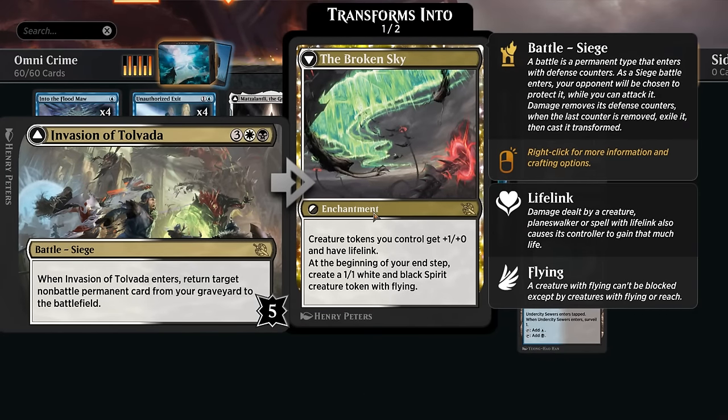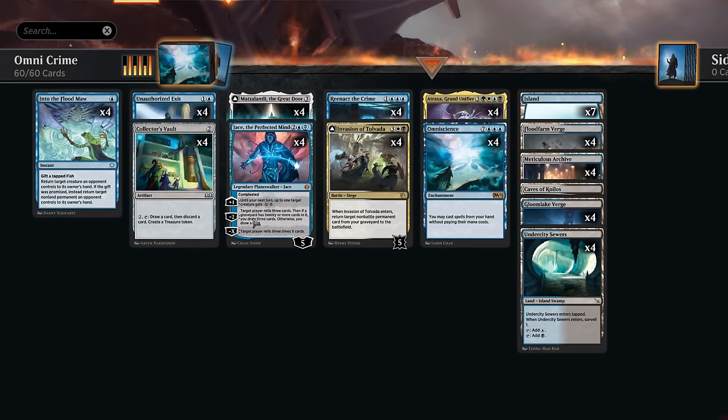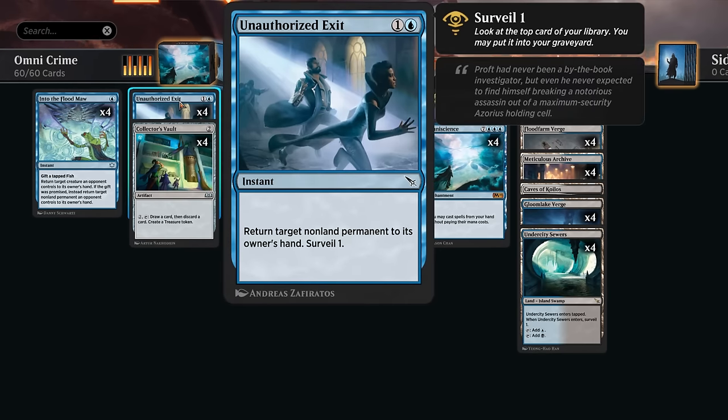Between Reenact the Crime bringing back Jace and Invasion of Tolvada bringing back Jace again, we can often replay Jace several times — it only takes three or four to eventually mill the opponent out. In the meantime we can also use Unauthorized Exit on our own Atraxa to pick it back up and replay it to find more cards, so it serves as both early interaction and a way to dig deeper.